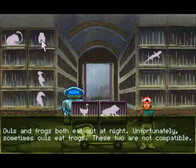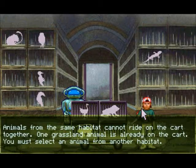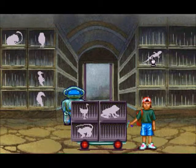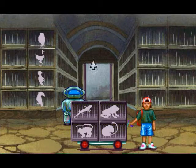The owl and the frog won't ride together either. We need one of the desert animals this time. Let's try the lizards and the frog. This one goes in the woodlands, and the rainforest gets one, and the desert gets one. Then next time we'll just take the birds.